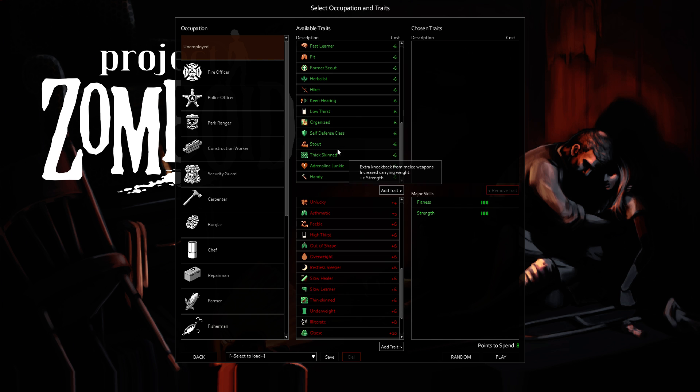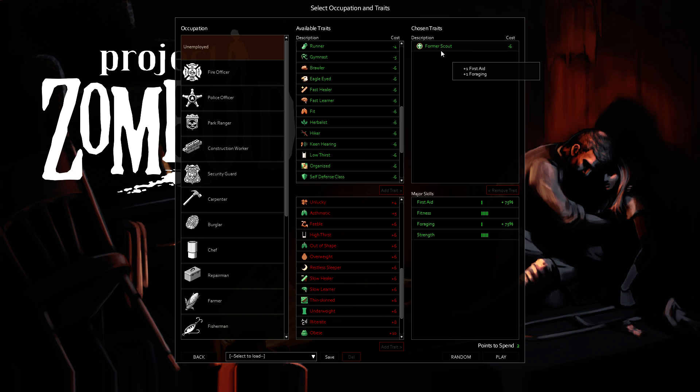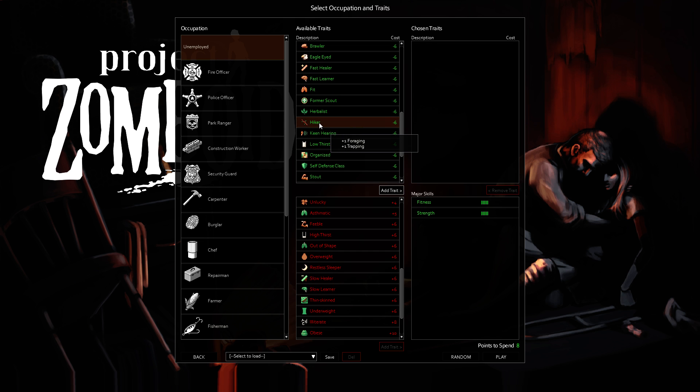Former Scout — if you want First Aid and Foraging, I don't like it because of First Aid. Herbalist is really good if you're going outdoors so you know which berries you can eat and which you can't. Hiker — I think this gave me modifiers for fitness and strength. The fact that it doesn't show it makes it kind of hard to tell if it's worth taking. But my character needed foraging and trapping and it fit the bill — I was able to max out trapping really easily and foraging was simple as well. Hiker's very strong.